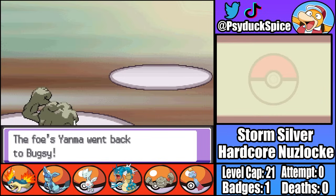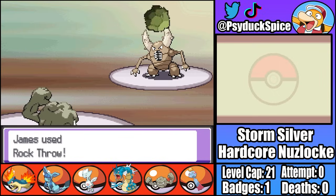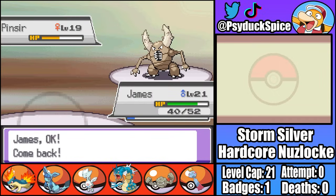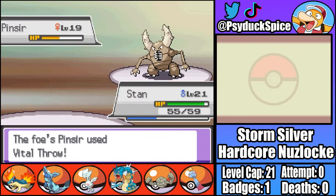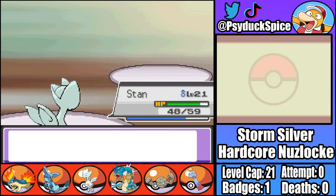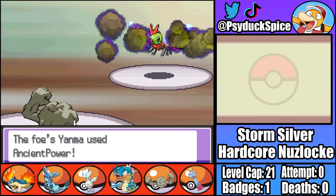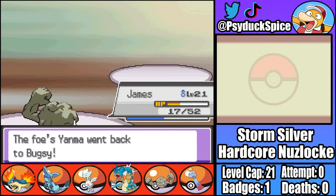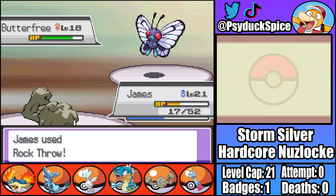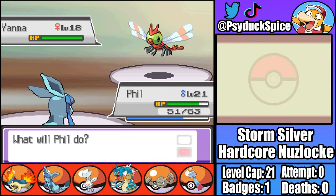Second is Yanma, so I switch into James as the Dragonfly gets off a Detect. Before I can get off a Rock Throw, Bugsy goes through another U-turn bringing in Pinsir. Pinsir takes good damage from a Rock Throw but it's not enough for the KO, so I switch back into Stan who takes a weak Vital Throw. Pinsir gets off a Bind before going down to an Extrasensory crit. Then Yanma comes back out so I switch back into James, who takes an Ancient Power and then a strong U-turn before a Rock Throw KOs Butterfree.